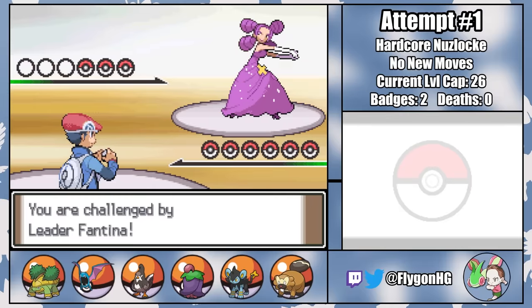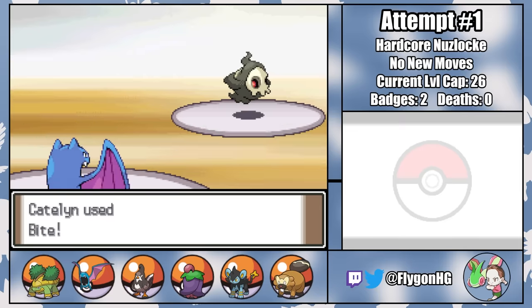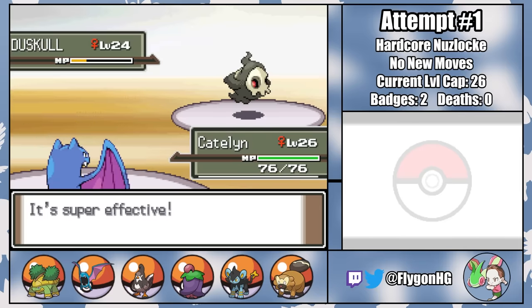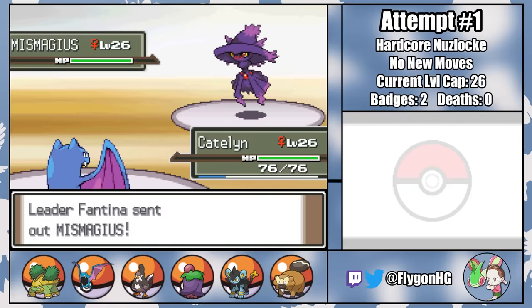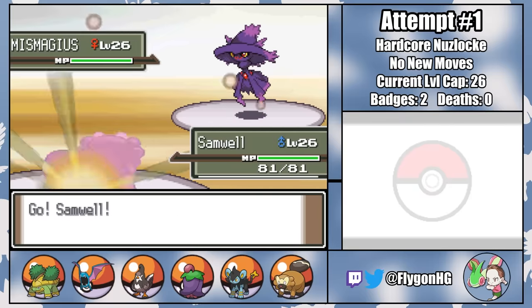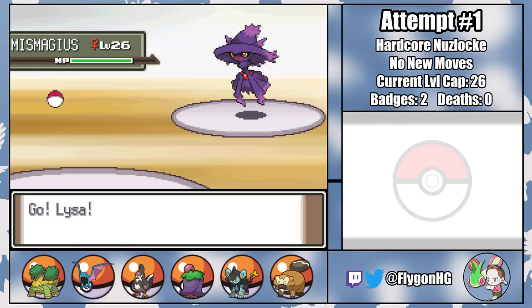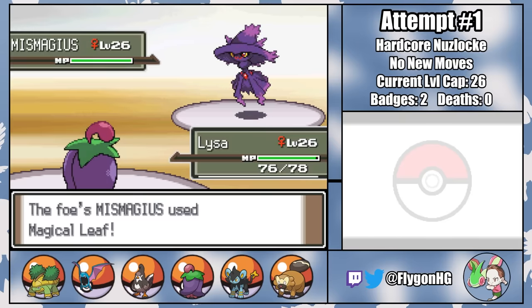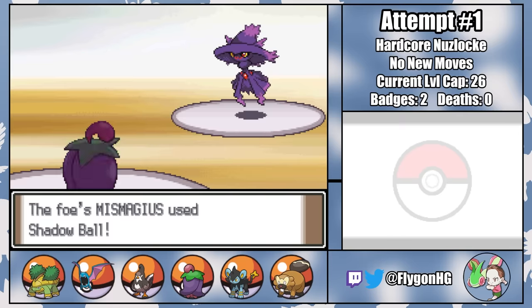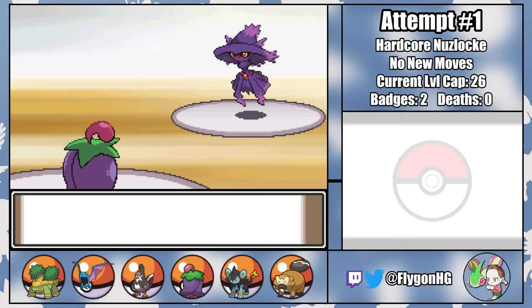Neither play a role in our battle against Fantina, who with her ace Mismagius provides the run's first major challenge. Fantina leads with Duskull and I lead with Catelyn. A few Bites take out the little wisp, bringing in Mismagius who threatens with Shadow Ball. I switch to Samwell the Bibarel — his unique normal/water typing baits Mismagius into Magical Leaf, which grants a safe switch into Lysa the Cherrim. She can easily tank a Shadow Ball and hit Mismagius with a Leech Seed, effectively signing her death certificate.